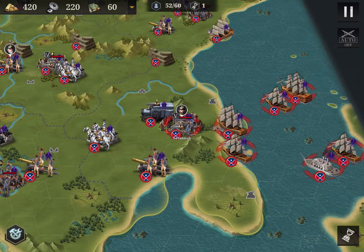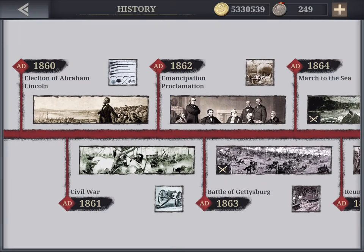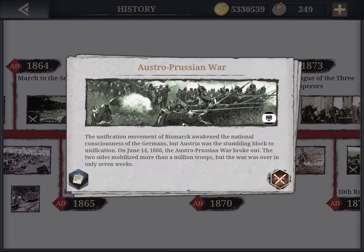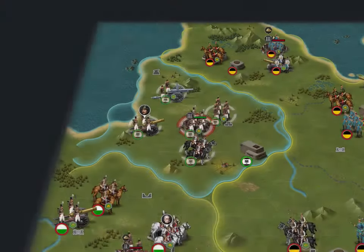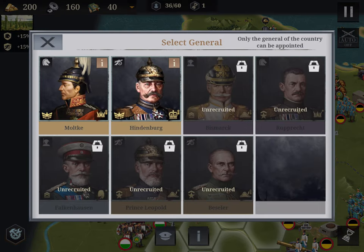The second Civil War mission is March to the Sea — again using the same American generals. Then the Austro-Prussian War features Bismarck, who is very expensive, plus Rupert, Leopold, Bezeler, and Falkenhausen. You won't be able to buy all the generals, but knowing in advance which ones you need helps — for example, Hindenburg is a very good artillery general, so buying him gives you extra value across multiple missions.